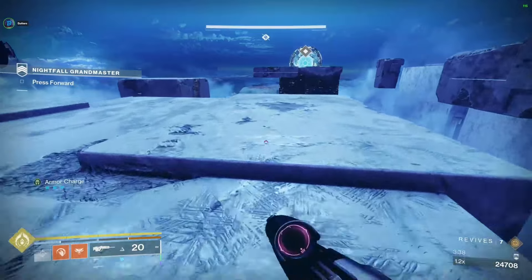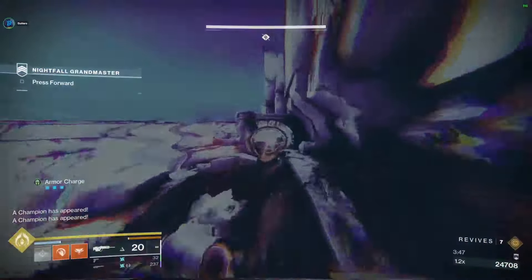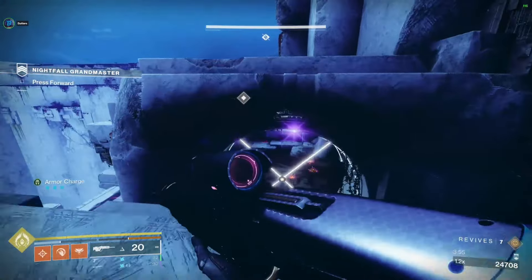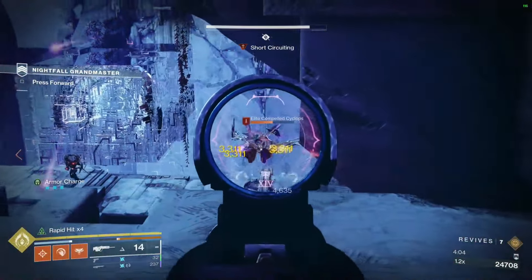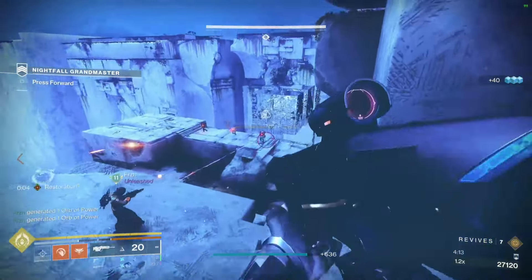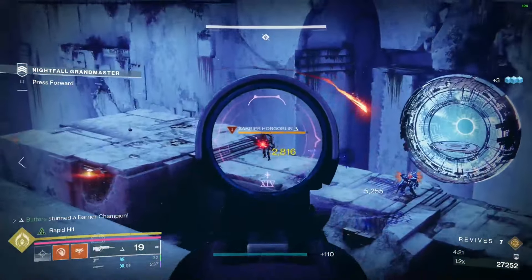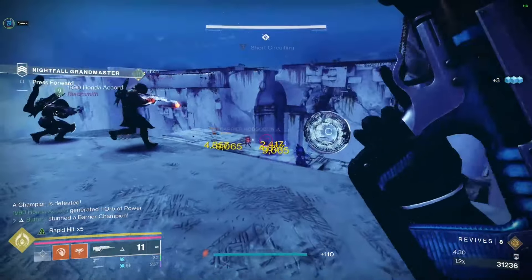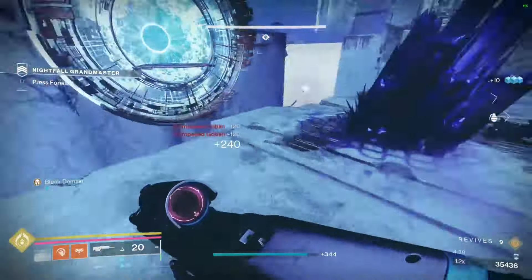There's a spot to go to avoid the lasers in the next section, which makes it a lot easier for killing the cyclopses and the barriers. As soon as you teleport, jump up to the right. From here it's very easy — jump up on top of this thing here. Now you can start taking out the cyclopses and the barriers as well. Just remember to keep moving. Be careful when you jump down as there will be some enemies below that sometimes like to group up.